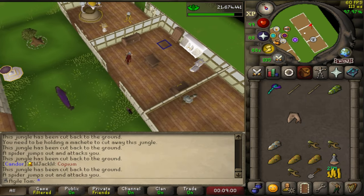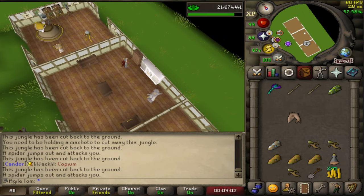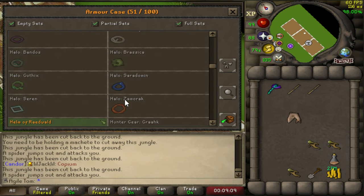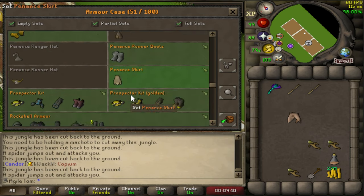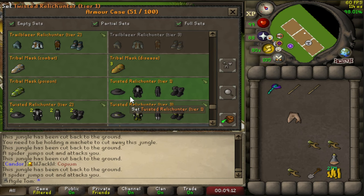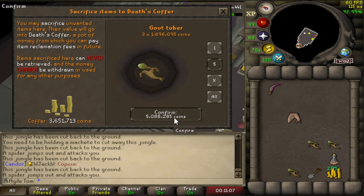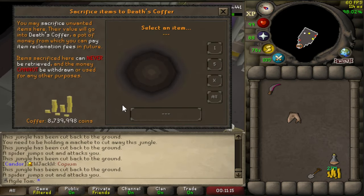Let's finally put these in the POH though. Where are they? There they are — finally. Five million into Death's Coffer. That's ridiculous. That's great though, I love that. Not a complete waste of time, I guess.